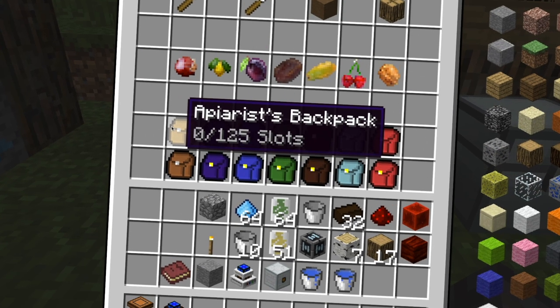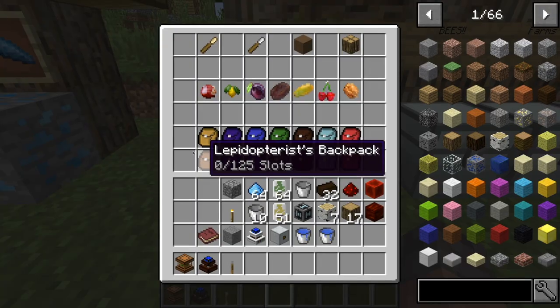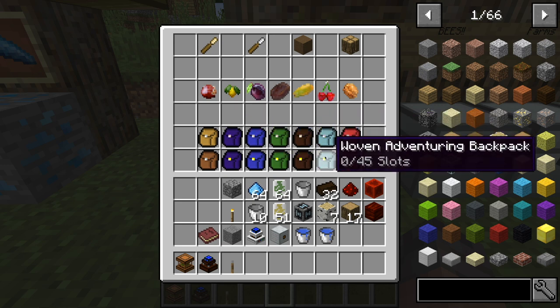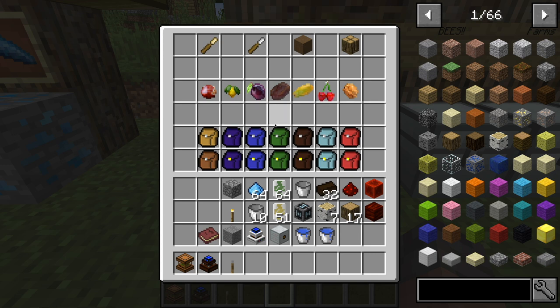Then we also have an apiarist's and a lepidopterist's backpack. You can see we've got all these different types of backpacks, and they have their own upgraded version — as you can see, it has 45 slots. How these backpacks work is, depending on the field that you're in, they will automatically put certain blocks that you gather into the backpack.